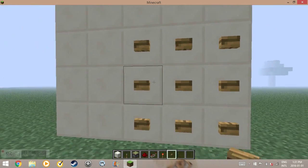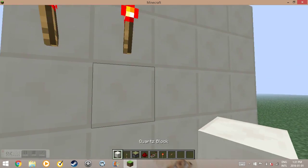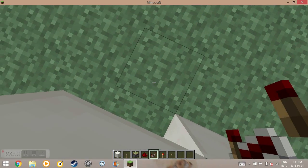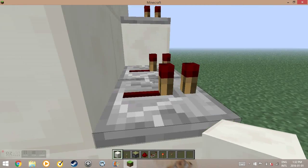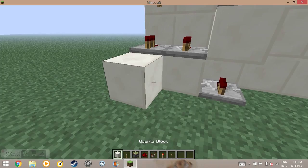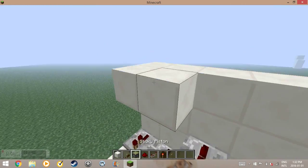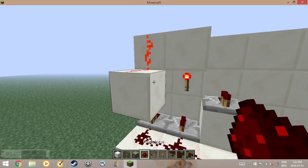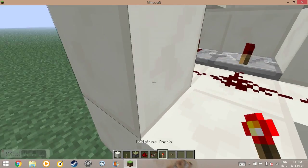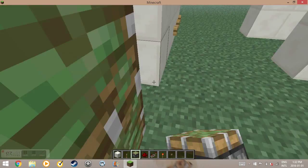One, two, three, four, five, six, seven, eight, nine — okay. We could have torches on the top so these ones have to be off, and then put repeaters everywhere else. We're going to have the same setup as the last one — redstone — and our torches will bring the redstone down. Now we are going to have another door here.